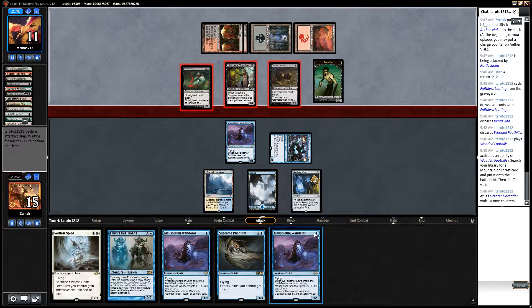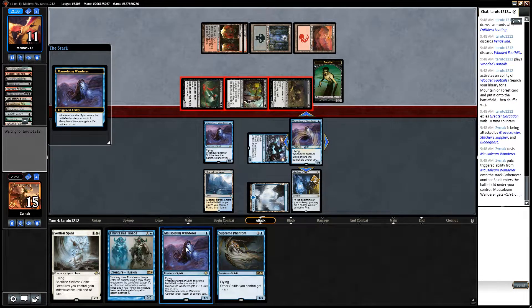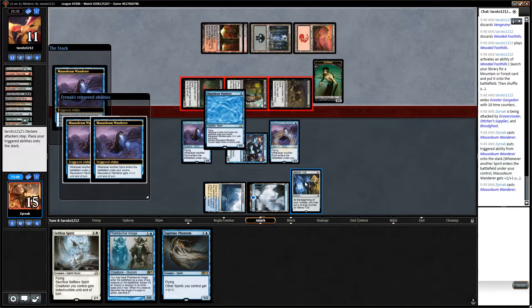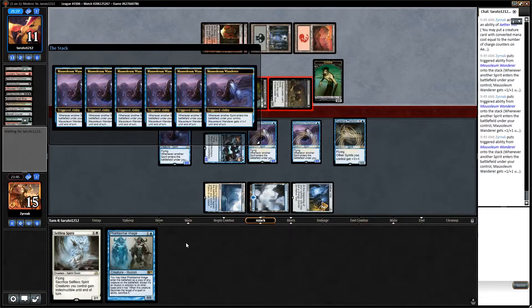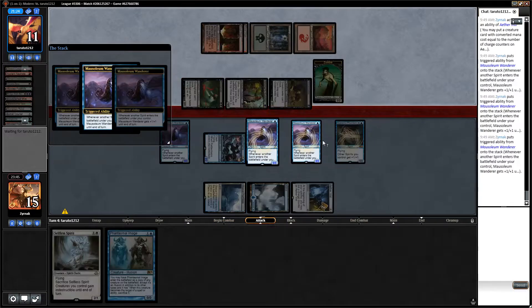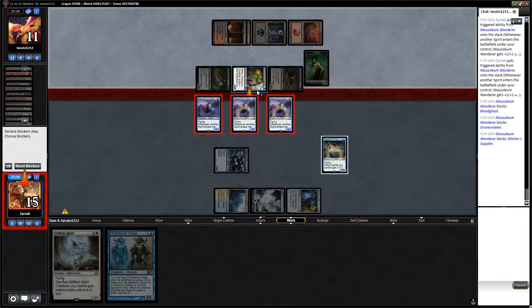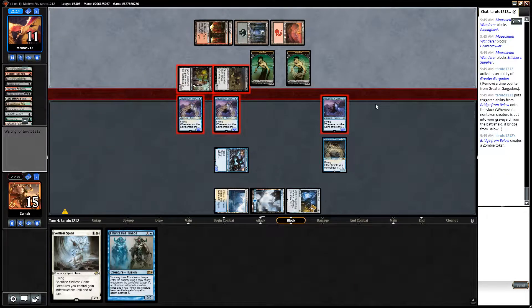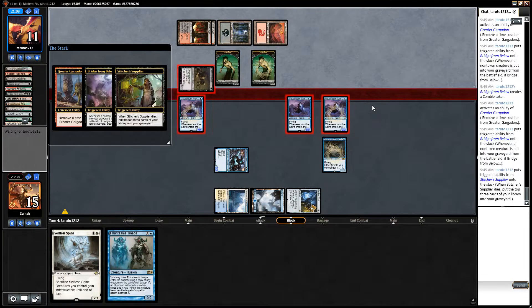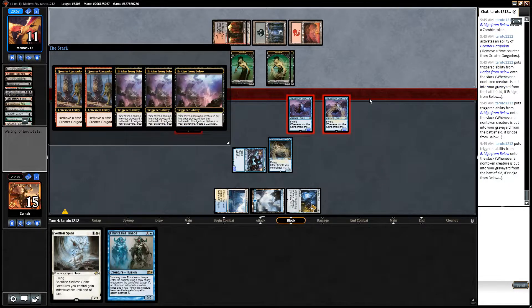Crater Gargadon. Interesting, he's not attacking with a zombie. Crater Gargadon. I mean, you can get the Crater Gargadon on this turn, but it doesn't matter. He's got a Bridge from Below going off, but unfortunately for him, his things lack the ability of flying, and mine do not.